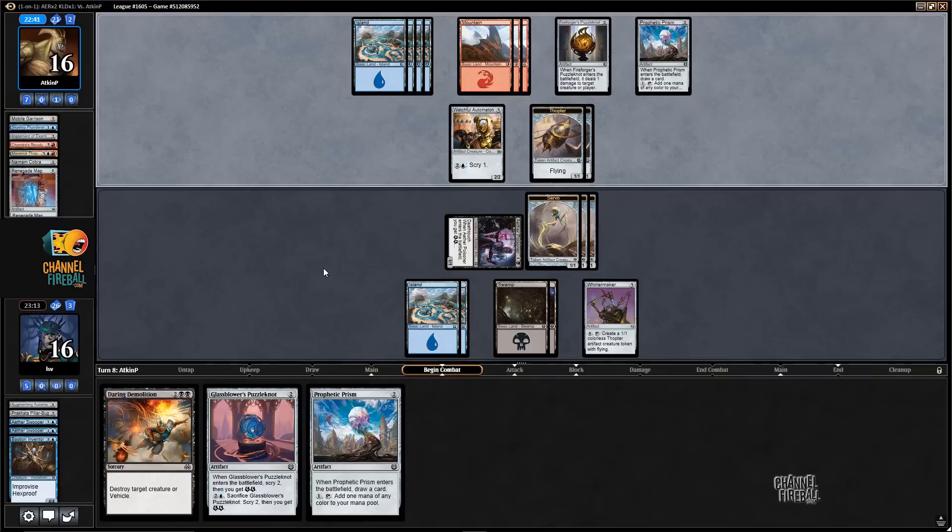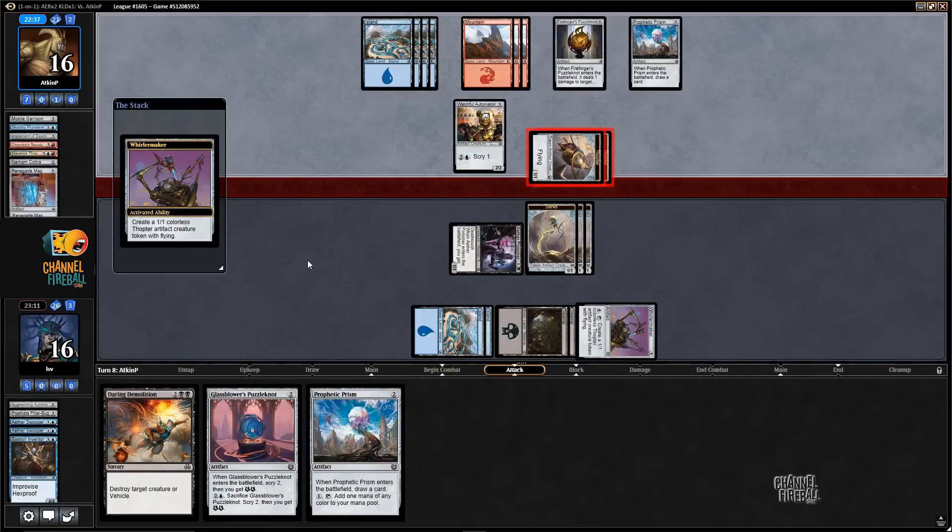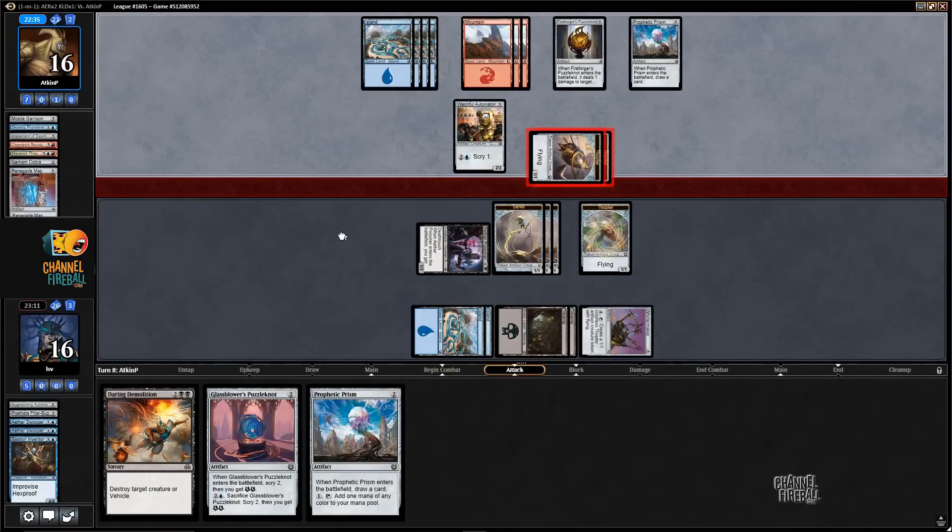This is Draft Leagues — never mind. I'm happy trading here because I think long game Whirler Maker is better than Watchful Automaton in terms of the value you're getting. I'm getting Puzzle Knot-ed.